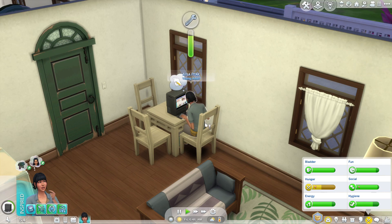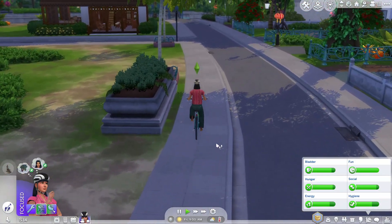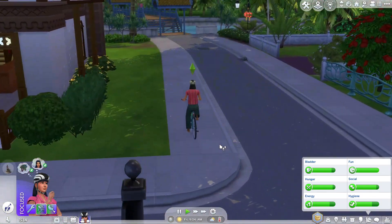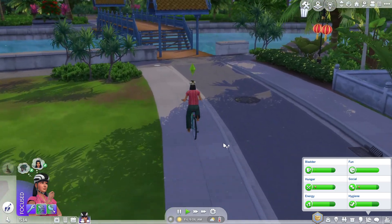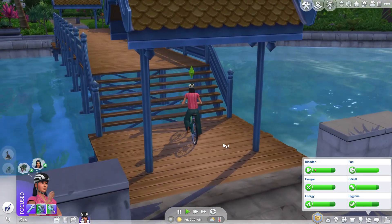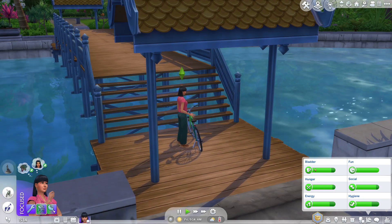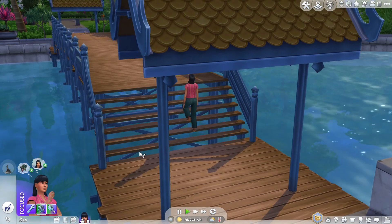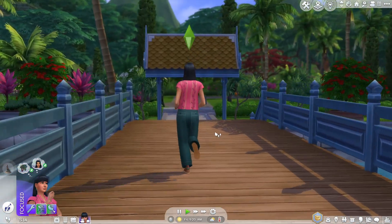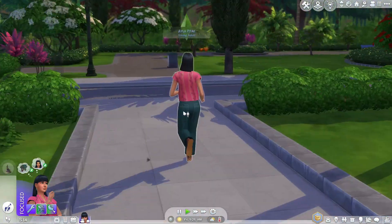Ayla changes into something more comfortable and heads over to the tiger sanctuary. In my head I had a story that Ayla doesn't really know her mother that well because she passed away when Ayla was pretty young. But one thing her dad always told her about was that her mom loved the tiger sanctuary and the tigers — she always went over there to donate everything she could, she was very generous, just like Ayla. So visiting the sanctuary is a really sentimental thing for Ayla because it connects her a bit with her mother and what she enjoyed doing when she was still around.